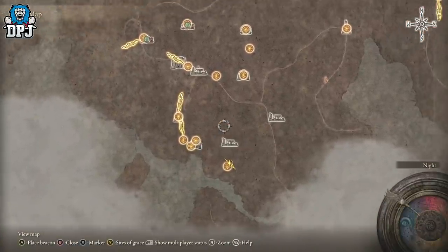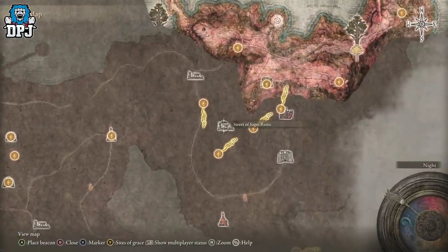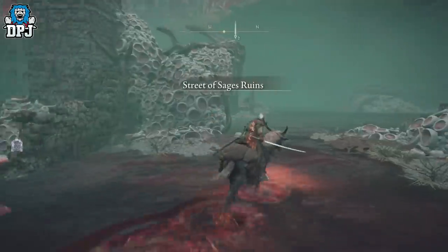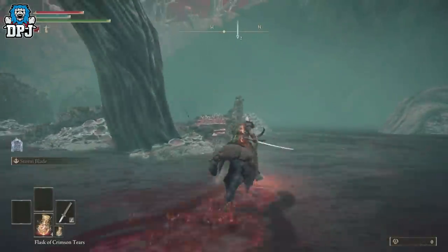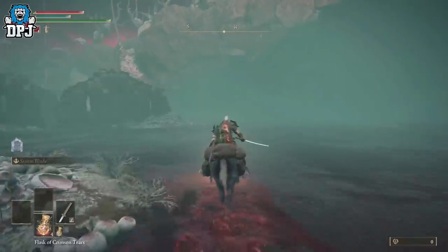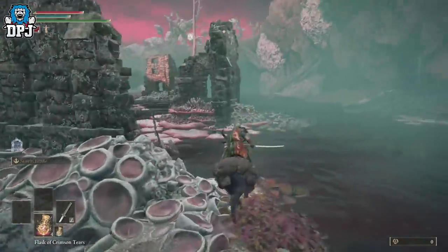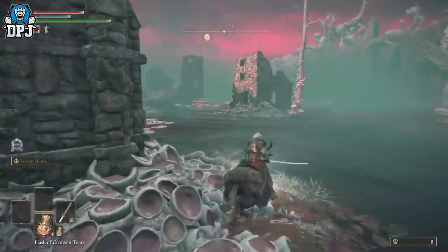The Meteorite Staff is located within the Street of Sage's Ruins, as you can see on the map. The area can be a little chaotic, but if you're just on your mount and run straight the way I go, it should be relatively easy. Run in and run straight back out — just follow what I do and get this staff.